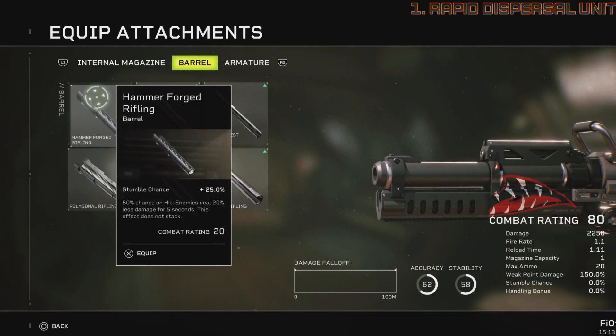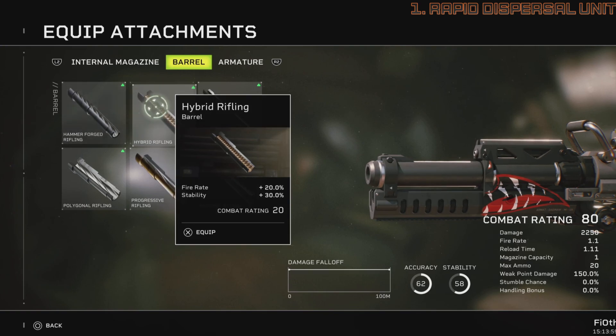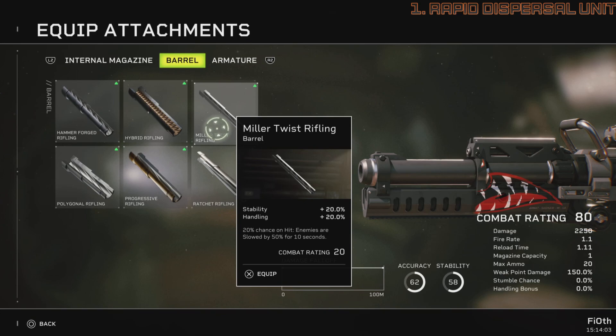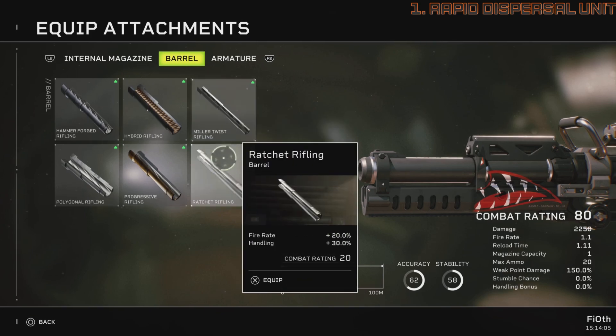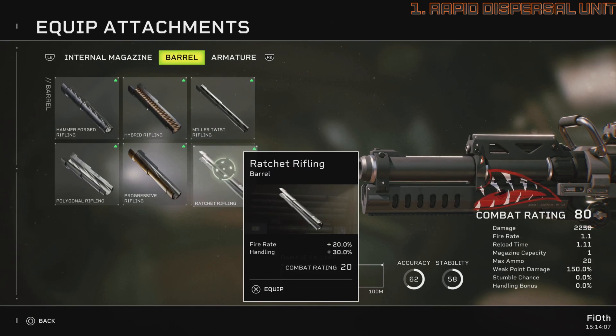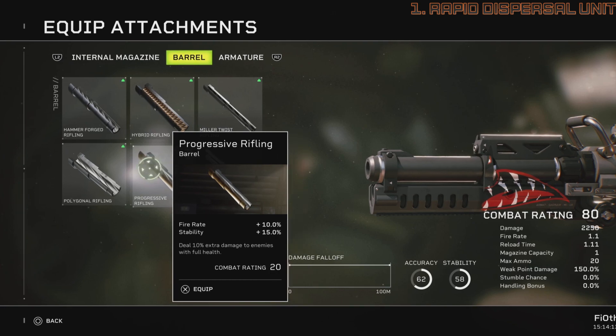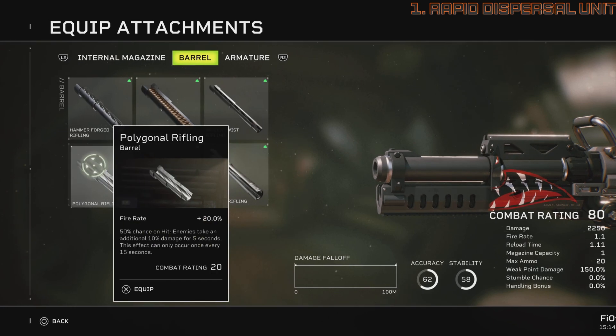For barrels: Hammer Force Rifling has stumble chance that we cannot benefit from. Hybrid Rifling is fire rate and stability. Miller Twist is stability, handling, and 50% chance on hit. Ratchet Rifling is fire rate and handling. Progressive Rifling is fire rate, stability, plus 10% extra damage on enemies with full health. Polygonal is fire rate with 50% chance on hit for enemies to take additional 10% damage for 5 seconds — that would be 225 damage, not even worth mentioning.